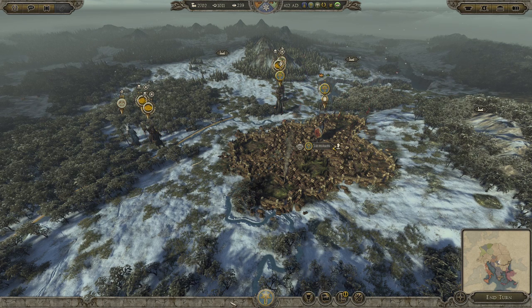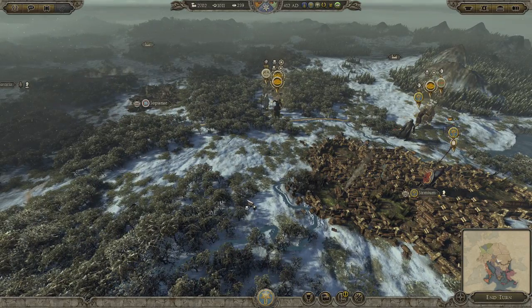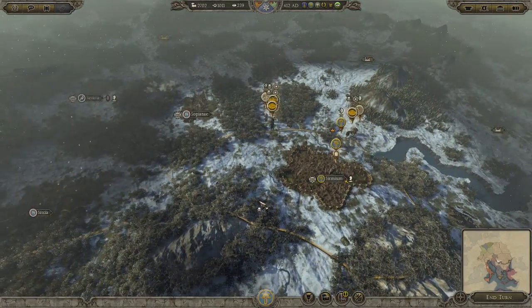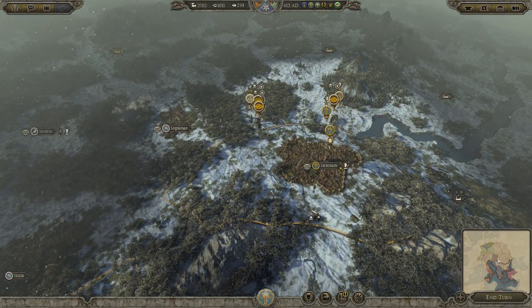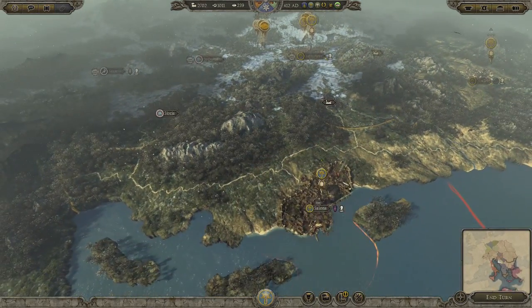The Huns are just at our door — they almost have three armies. They were actually chasing an army of Lugans which ran that way. I skipped a couple of turns because nothing was happening and I just wanted to get to something. I didn't want it to be boring for you guys.